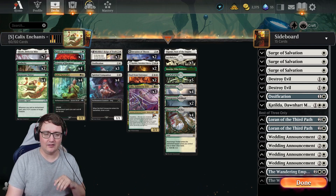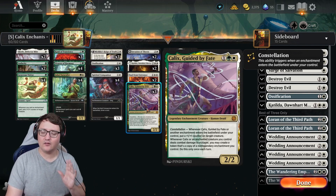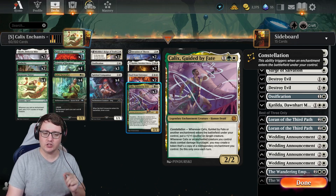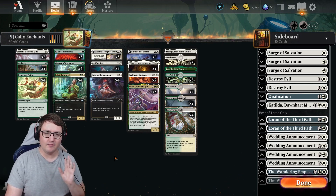So Kalyx ETBing, or any enchantment ETBing, is going to give you basically another Generous Visitor type of trigger. It's an on-cast, but still very strong. The second key ability is whenever Kalyx or an enchanted creature you control deals combat damage to a player, you can create a token copy of a non-legendary enchantment you control. Once per trigger, but that is amazing.